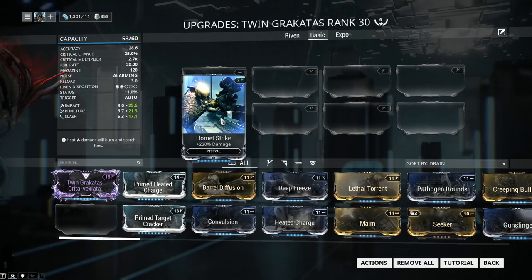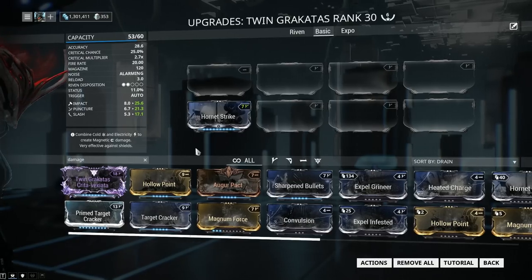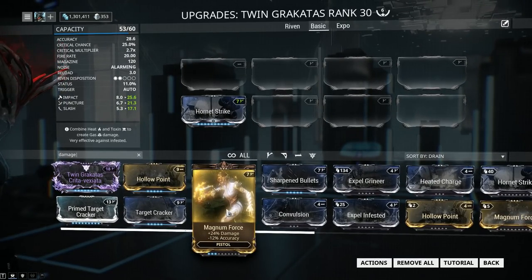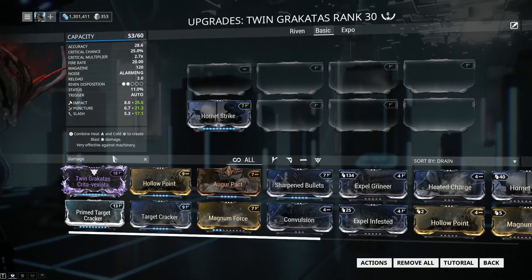Let's slap on some mods and see exactly what we can get out of the Twin Rakatas. First thing you should always slap on is Hornet Strike. If you're in doubt about what to sink your endo into or what mod to prioritize first, Hornet Strike is definitely a safe bet. Let's add some more damage. You have the option of Augur Pack, which will add 90% extra damage, and you also have the benefit of the set. Here's a tricky mod: Magnum Force. Fully maxed out, it will give you 66% extra damage to your pistol, but it'll also take away 33% accuracy. The accuracy is not the issue — the problem is Magnum Force is simply underpowered right now, it only adds 66% damage. For damage, we're simply going to keep Hornet Strike.